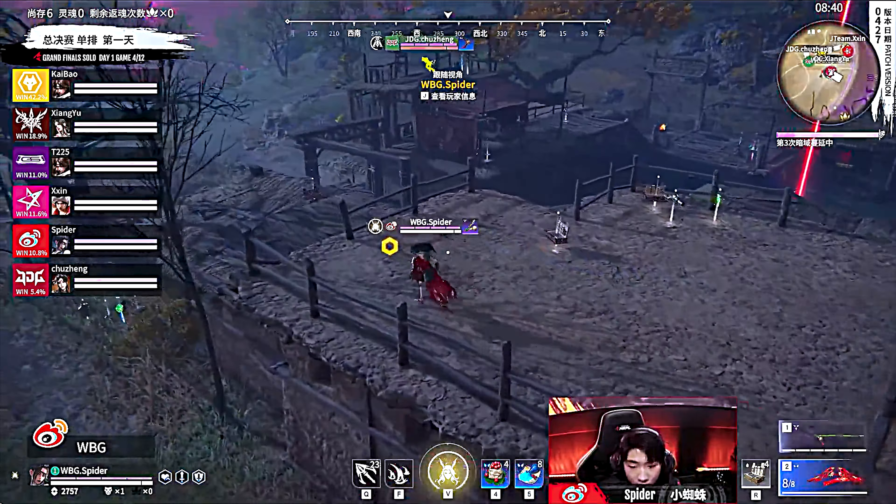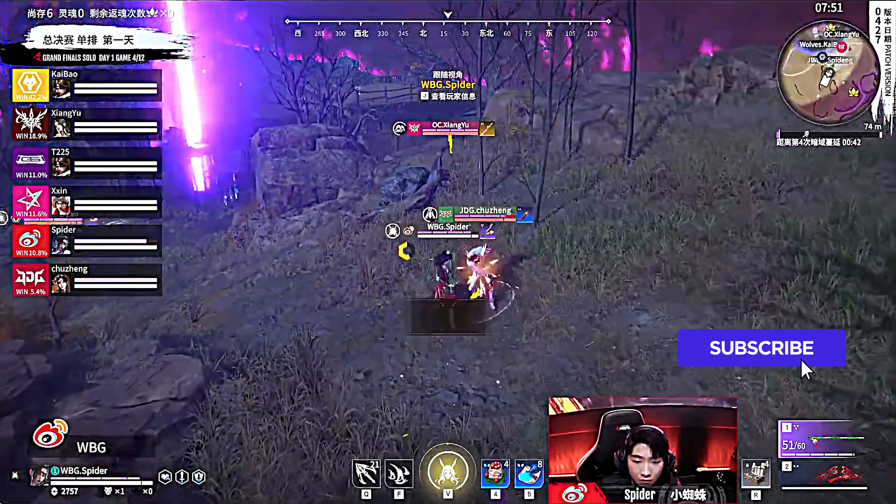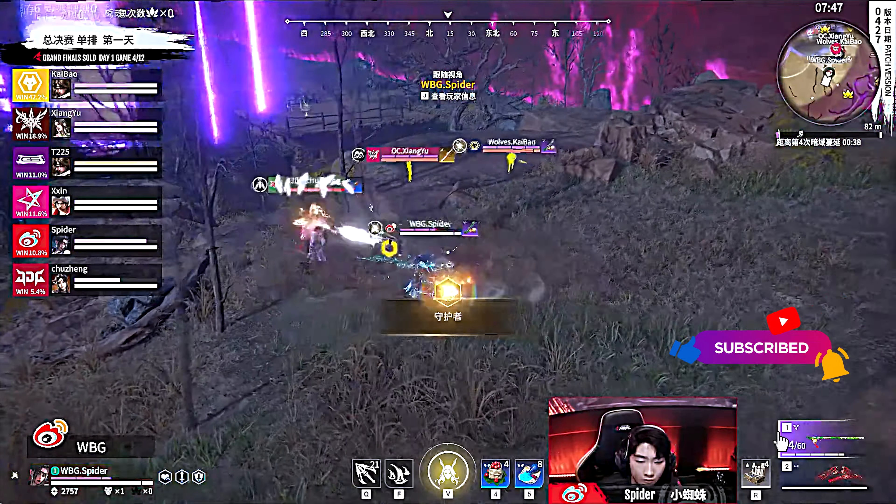Nine minutes left and only six players alive. Kai Bao has no reason to risk over-committing to any single fight right now. He sees a player and threatens the space without hard engaging. Kai Bao playing very, very smart — doesn't need to risk over-committing when he's got four eliminations and is top six already. WBG Spider here with one elimination to his belt — he needs to put in some work. Spider is in a place where he needs to risk it if he wants to walk away MVP this game. He needs to pick up quite a few eliminations and a first-place finish, and the longer the game goes on, the fewer eliminations will be available for him.